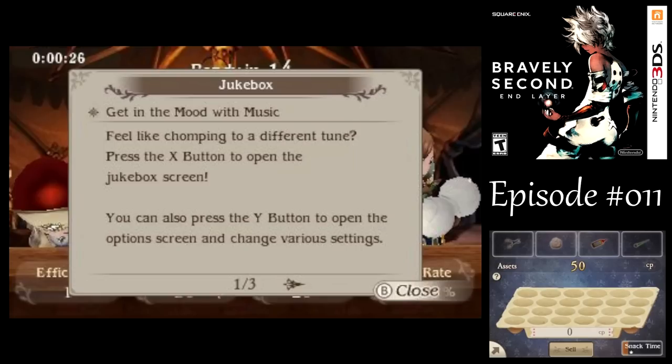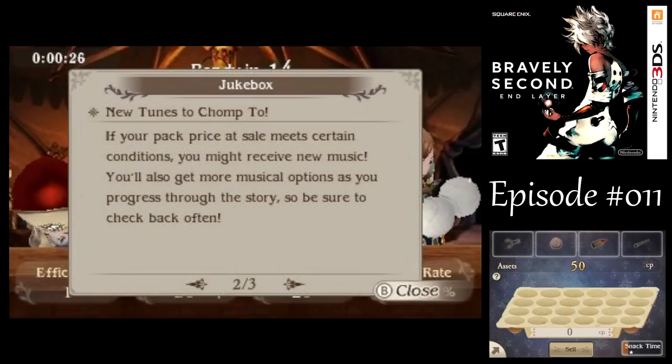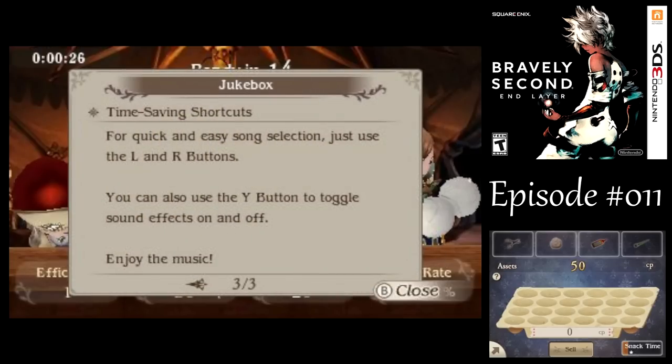Whenever you sell a bunch of chompers for however much CP, you can unlock a song depending on how much you've sold in one go. We got 50 there, and there are songs that unlock depending on whether it's a fixed amount of CP or a range — one was for exactly 50 CP, and the other was for like 50 to 150 or something like that. Unfortunately, they don't tell you how much you need until you've beaten the game, so for now it's essentially random as far as what we know.